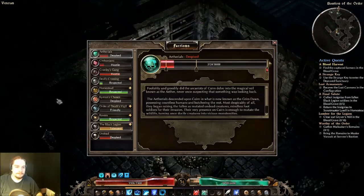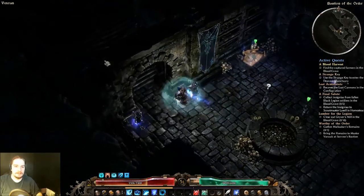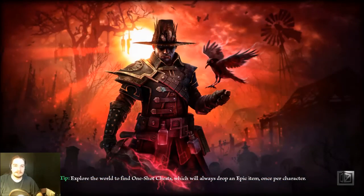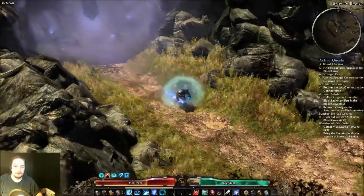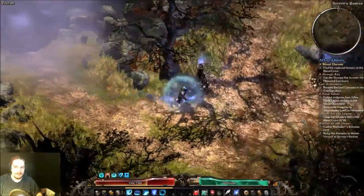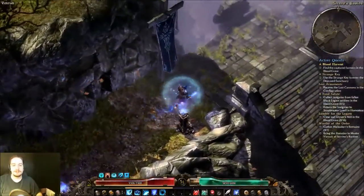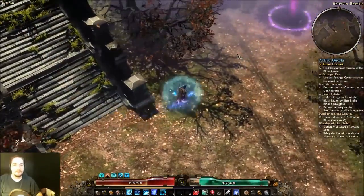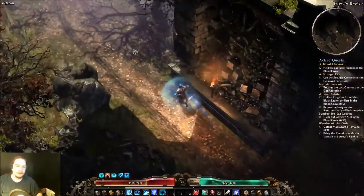When you hit Respected standing, you'll actually get a representative that is the seller in Homestead. So Homestead is kind of the place you go for faction stuff - it's a good base of operations should you choose to use it as one. You can get to the Black Legion seller, the Homestead seller, and your chosen faction seller - they're all in Homestead.